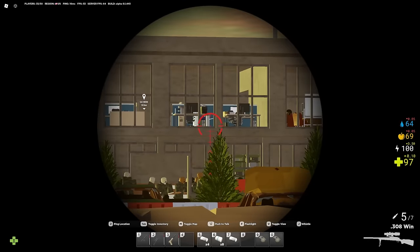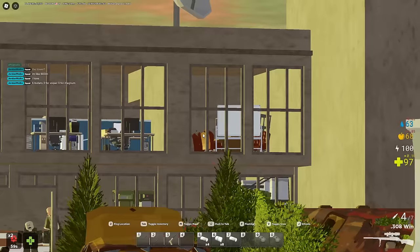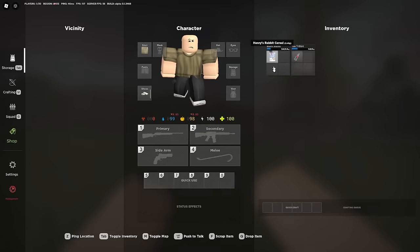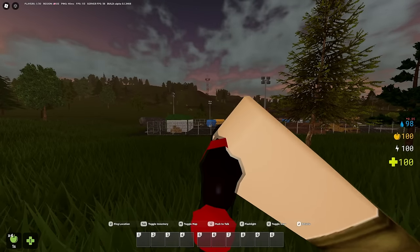If you try to leave while that combat indicator is showing, you will lose all of your stuff. Besides zombies and players, there are other things to watch out for. Like any survival game, you do have to feed yourself and drink — you have a hunger and thirst bar, so keep that in mind. But this game has a bit more to it than some other survival games.